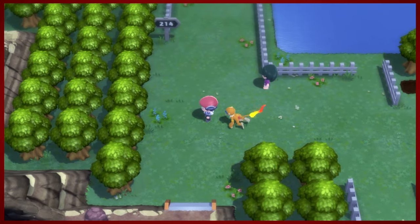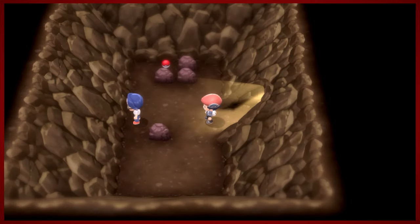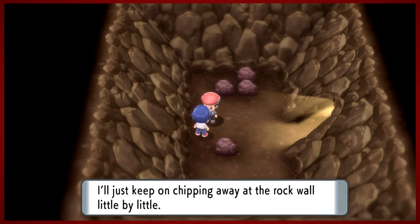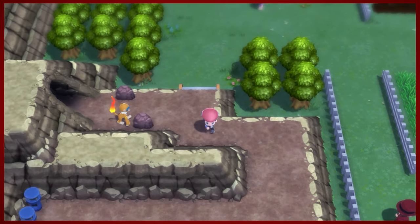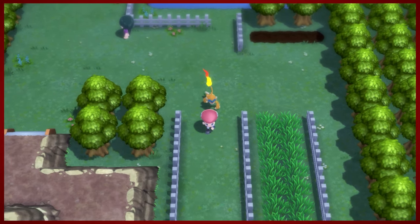There's a cave here - the Ruined Maniac Cave. He's a maniac for sure, and he's dancing like he's never danced before. We're gonna grab Dig and talk to this gentleman. He is so full of confidence that he doesn't care what people call him - he's fascinated by the unknown. He's asking us to go and catch an Unknown. You'll at least need to see an Unknown if you can - seeing one is part of completing the national dex, so you'll want to do that.